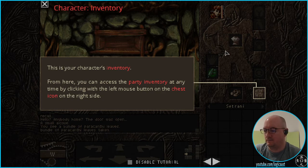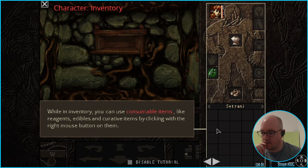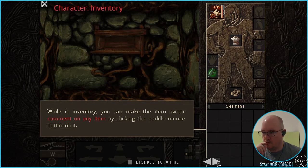This is your character's inventory. From here you can access the party inventory at any time by clicking with the left mouse button on the chest icon. That's kind of what I want to do — I want to put that down here and see the description. While in inventory you can use consumables by clicking the middle mouse button. I don't like that mechanic, but whatever — work it out.